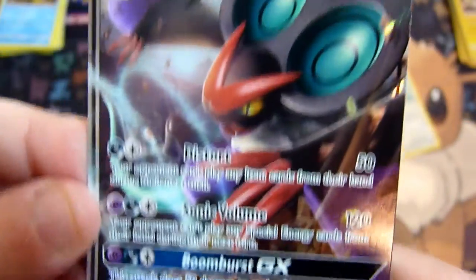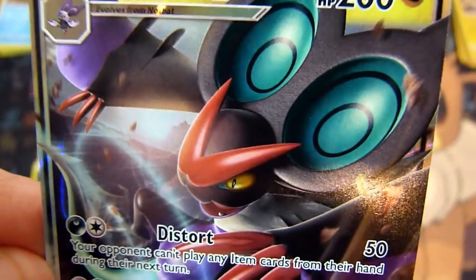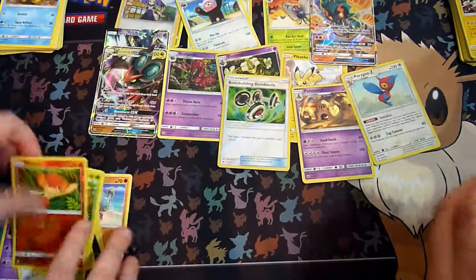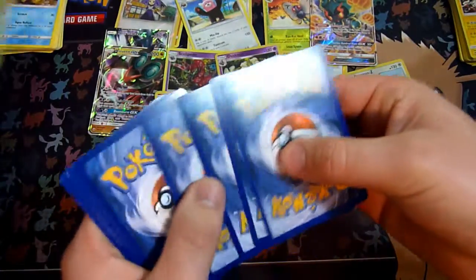And the Naganadel GX! Naganadel GX! Here, here's what it can do — another look at the image. Smashing that like button must be working! Yeah. All right, this is it — secret rare! I need to beat two GXs, got one so far.